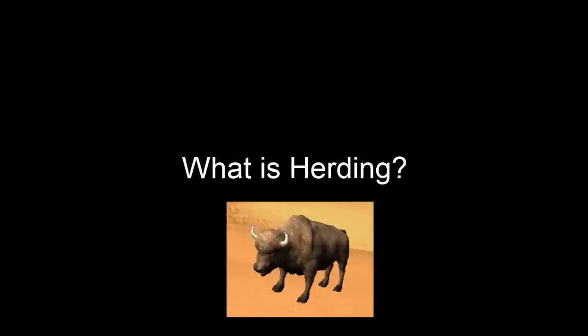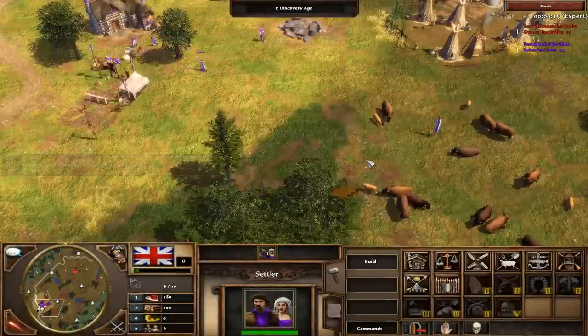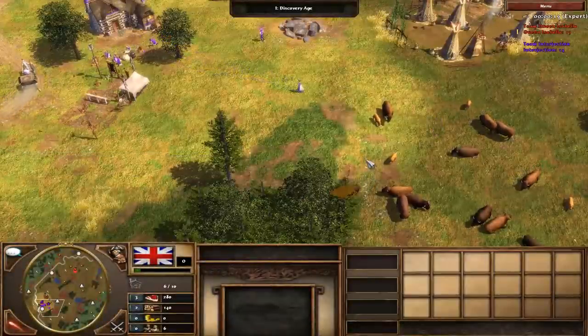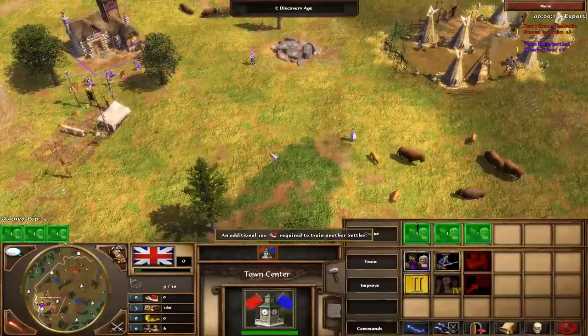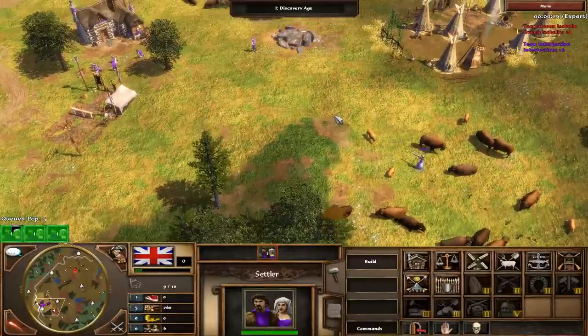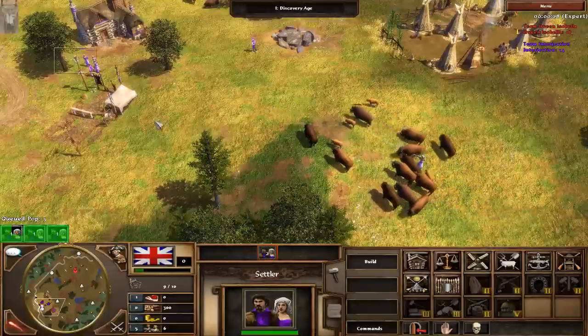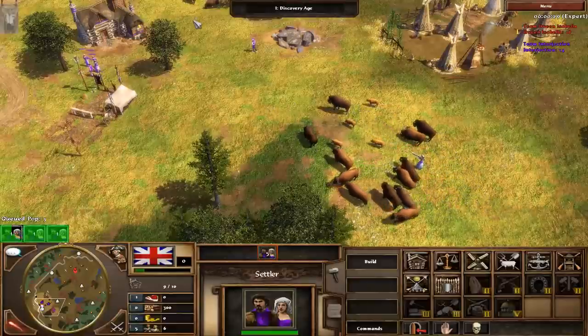Skill 1: What is herding? If you send a settler behind a herd of huntable animals, you can shoot the animals towards your town centre. The closer you can collect to your town the better, as it means you can garrison vulnerable villagers in your town centre more quickly when they're under attack. If you can bring huntables all the way back to your town, it also means newly created settlers will have less far to walk before they start gathering.